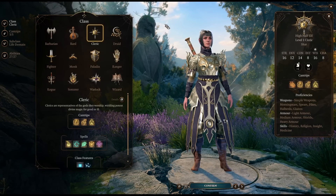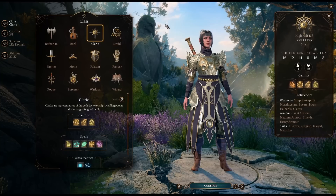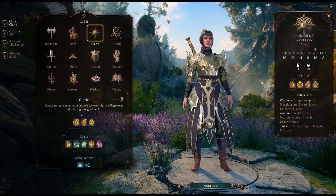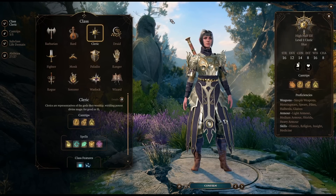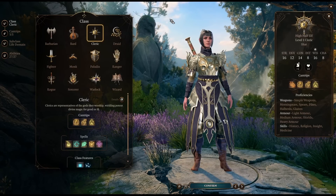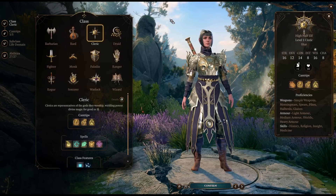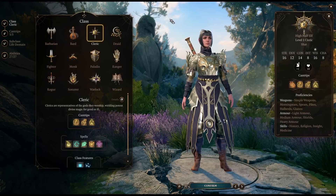Generally, in terms of role, Clerics can fulfill pretty well every role, and this is going to be tied based on the subclass or domain you pick — so the kind of god that you follow. Clerics are fairly tanky: they get medium armor and shields right out of the gate, some basic weapon proficiencies, and a full array of spells. They are a prepared spell caster, similar to a druid, so they don't need to learn spells as they level up or find scrolls. They just have access to the entire array of spells, and in Baldur's Gate 3, outside of combat, you can change these prepared spells whenever you like, which makes Clerics incredibly versatile and incredibly powerful.